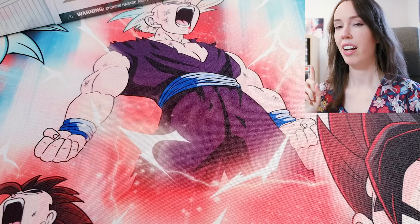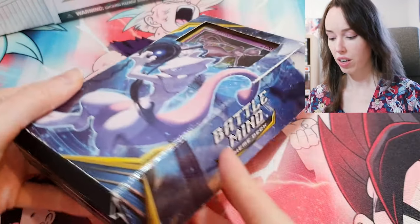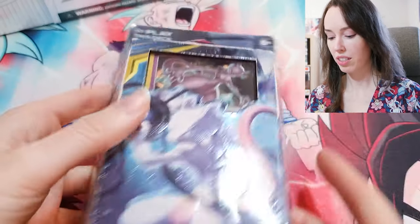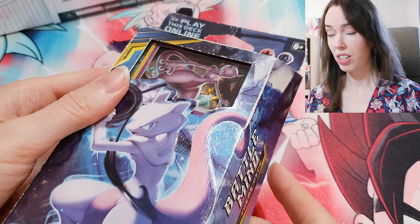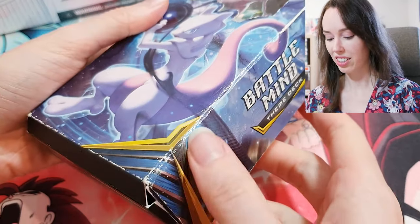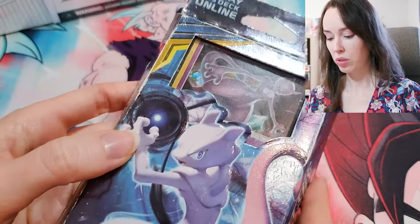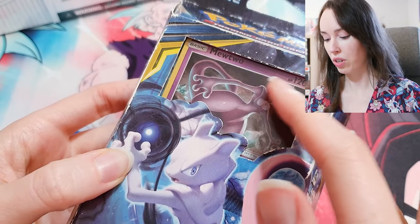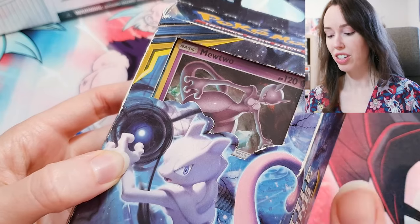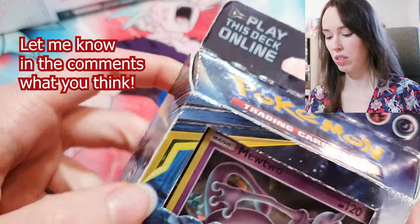Before I dive into the unboxing, I need a little bit of help from you guys. I have this sealed Battlemind theme deck for Sun and Moon Unbroken Bonds and I don't know if I should open it or keep it sealed. The box itself is actually pretty damaged but it's from 2019, it's sealed and there's a really cool Mewtwo card right here. I just don't know if I should open it or keep it sealed even though the box is pretty banged up.